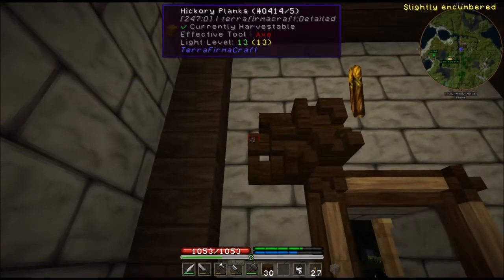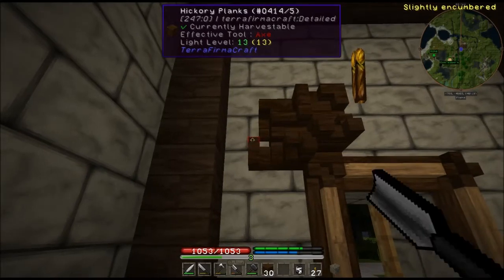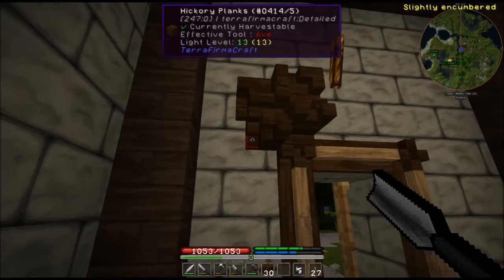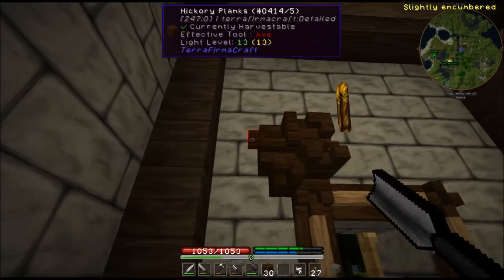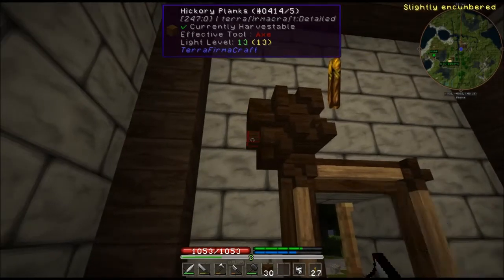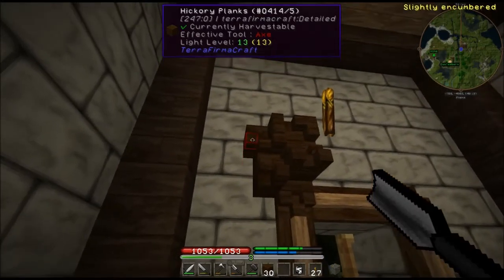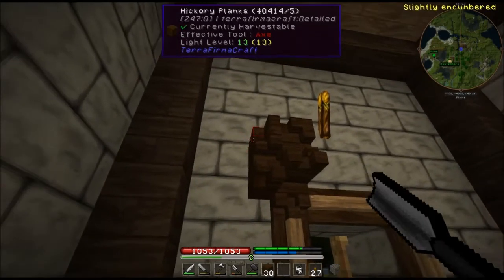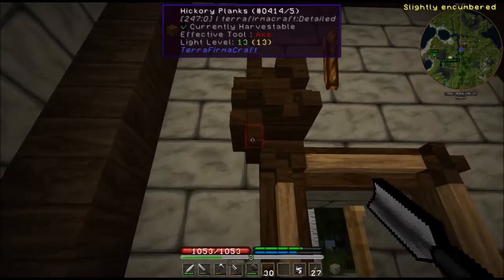Oh dear, I hit the conglomerate behind. Well, it didn't actually remove anything. We're kind of short on conglomerate — be careful. It's conglomerate bricks, be careful. I'm being careful — it didn't remove any, it just converted it to a clickable block. What is this called? Micro blocking? It's not micro blocking. What am I chiseling? It turned it into a chisel block — a TerraFirma chisel block, yes.